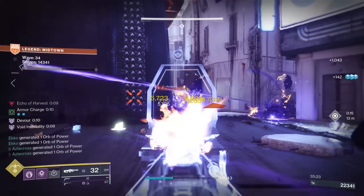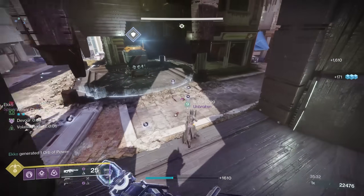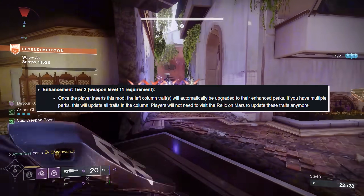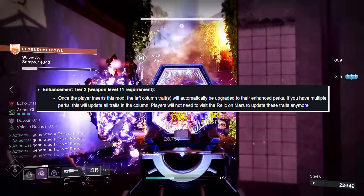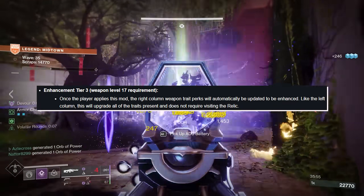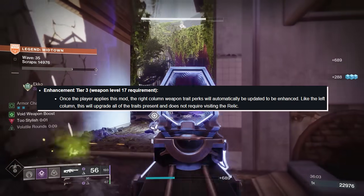That's huge — nothing sucks worse than getting those final traits on what should be a perfect roll, except your barrel or magazine option is garbage. Now you'll be able to go in with your Raid of the Deep adepts and change those things. Enhancement Tier 2 requires weapon level 11. Once the player inserts this mod, the left column traits will automatically be upgraded to their enhanced perk. If you have multiple perks, this will update all traits in the column, and players will not need to visit the Relic on Mars. Enhancement Tier 3 requires weapon level 17. Once the player applies this mod, the right column weapon trait perk will automatically be updated to be enhanced. Like the left column, this upgrades all traits present and does not require visiting the Relic.